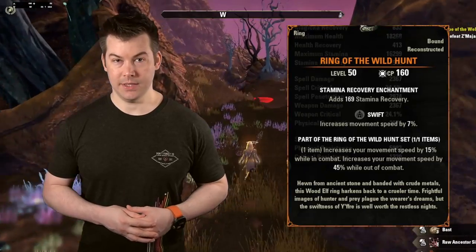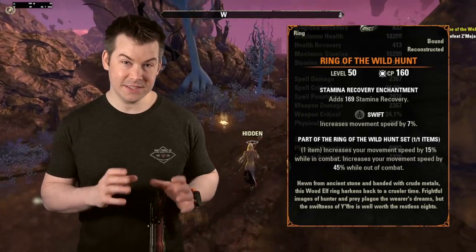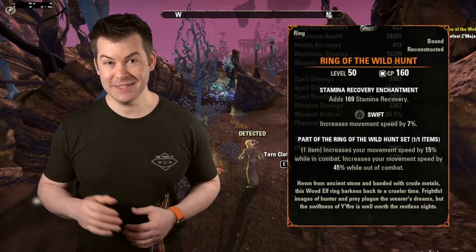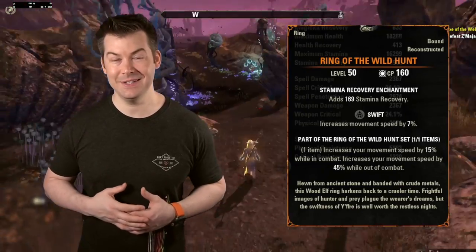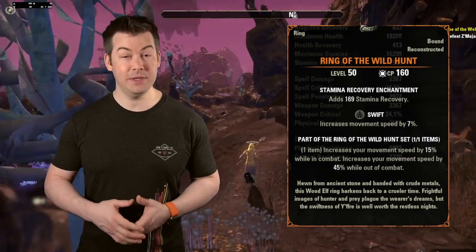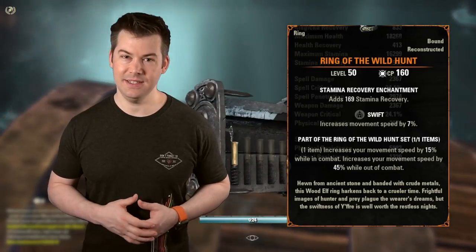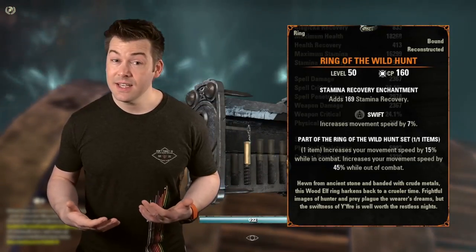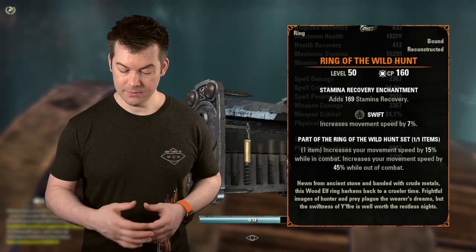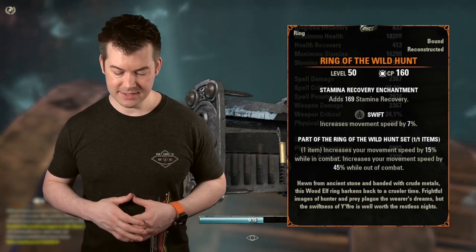After that, we want Ring of the Wild Hunt. Ring of the Wild Hunt increases our speed by 45% just for the ring, and then the Swift trait on it adds another 7%, so that's a 52% speed increase just from this one ring. No reason not to get this — nothing else really makes as much sense as just going and getting this ring.